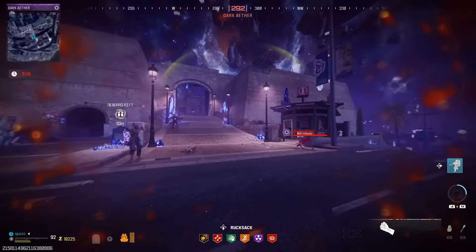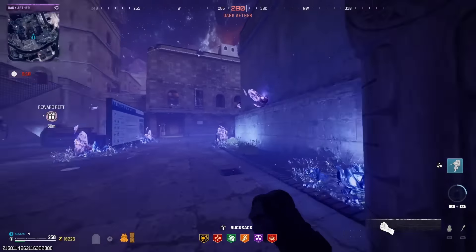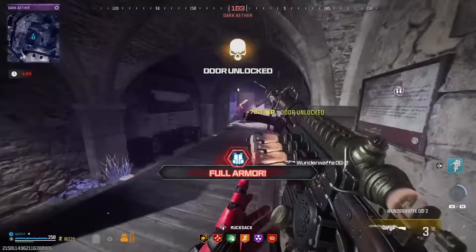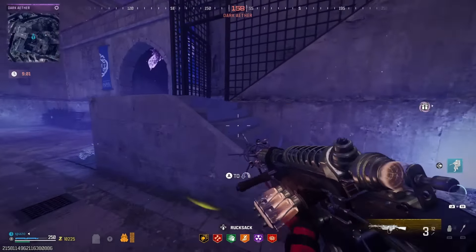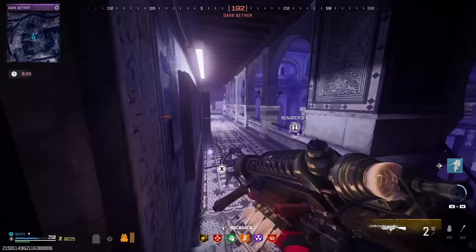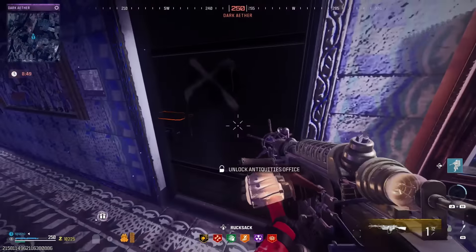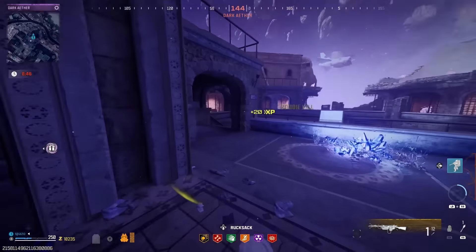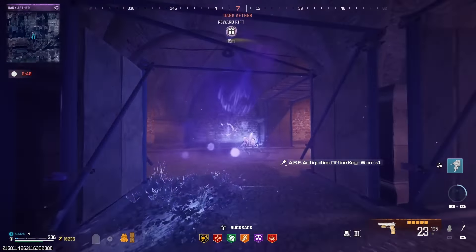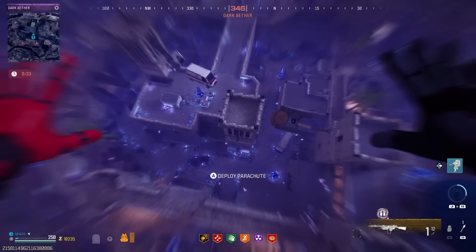We'll grab that key. Let me hop up here again — we've got some zombies being crazy today. Is there anything in here? There is. I did not actually mean to equip that but I was in a very stressful spot with so many of them. It's okay — the wonderwaffe is pretty good. We can check it out over here. There's one in there as well. We can head down into this well.